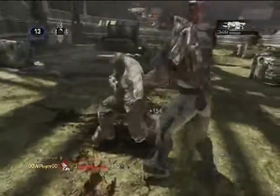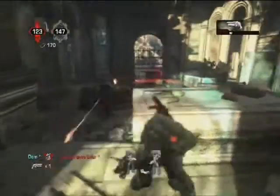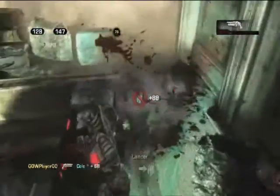The Beta provides an opportunity to finally check out some of the new weapons. There's a Sawed-Off Shotgun, which takes some getting used to given its limited range, but if you manage to get someone in your sights, it can be devastating.